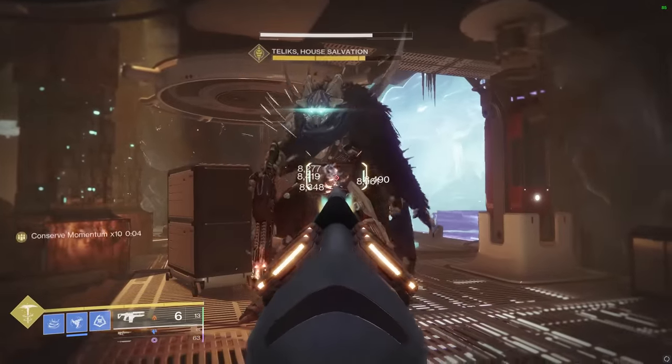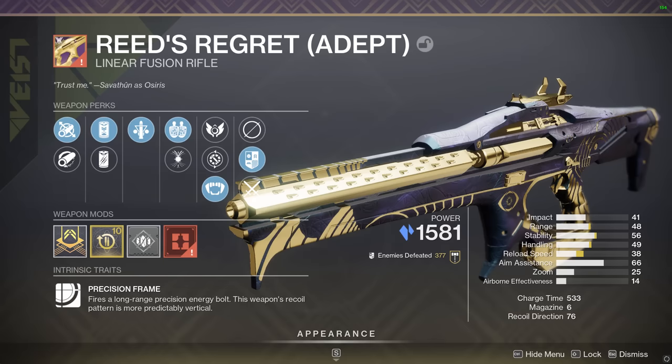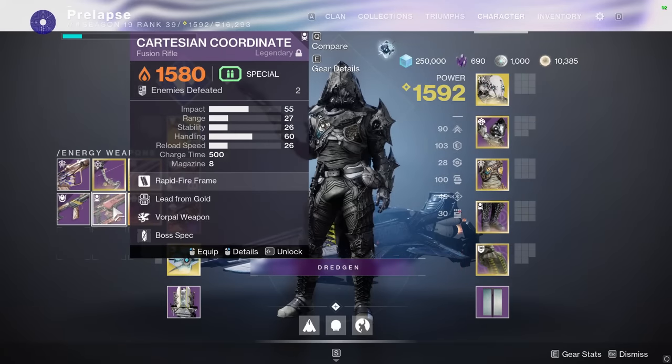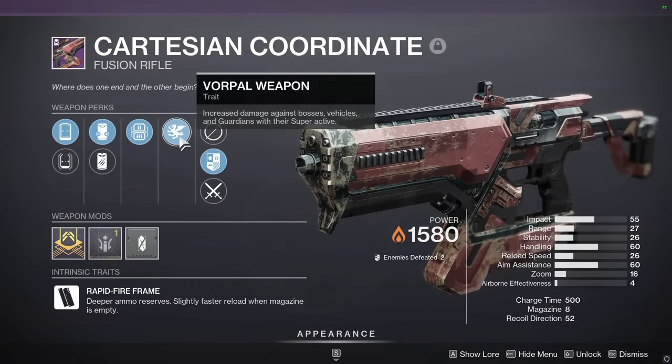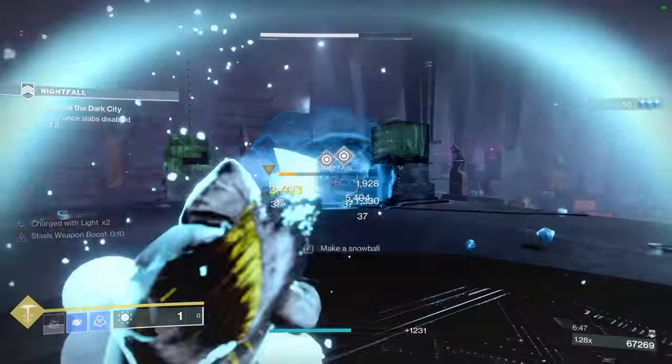So in this video I'm going to test Merciless in my usual format and show you its DPS against two linears: Reed's Regret with Triple Tap Firing Line, and Bait and Switch Cataclysmic paired with Wither Horde. I'll also compare it to another special fusion rifle, Cartesian Coordinate. I don't expect Merciless to be anywhere near linears for total damage, but I wanted to see if at least the short-term DPS can compete.